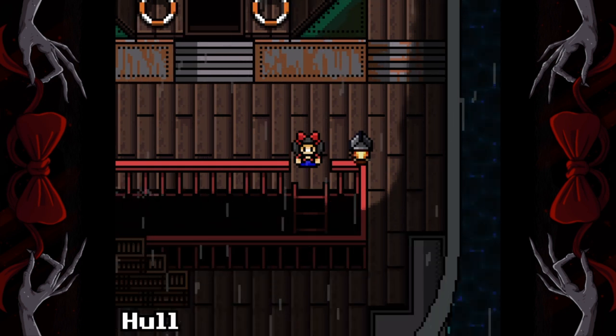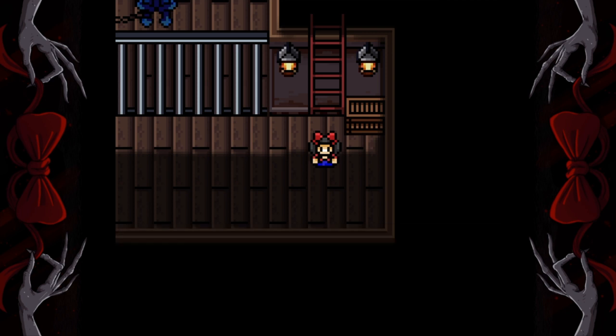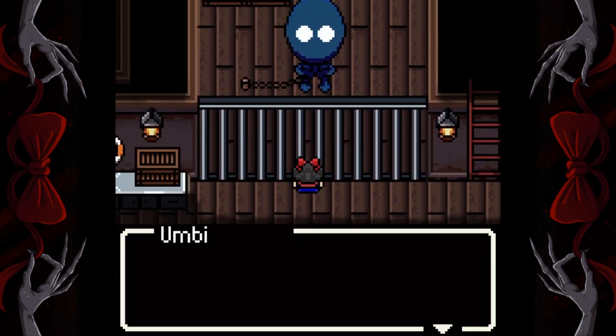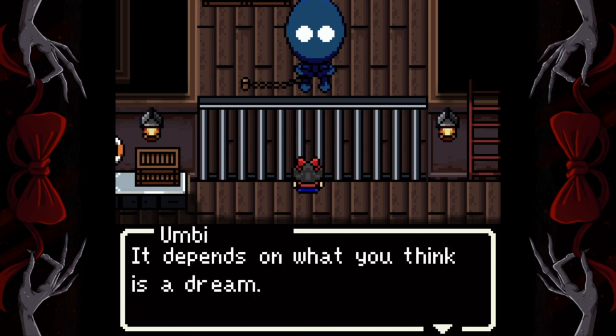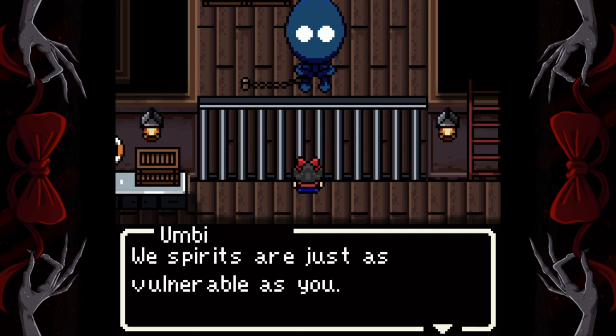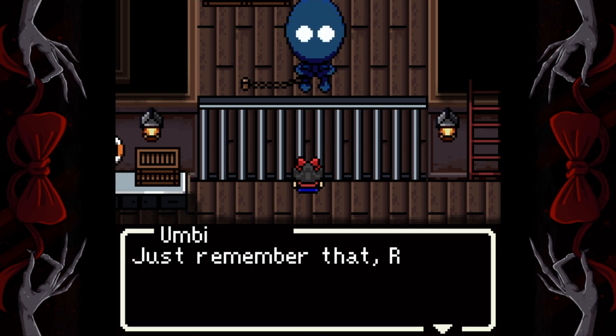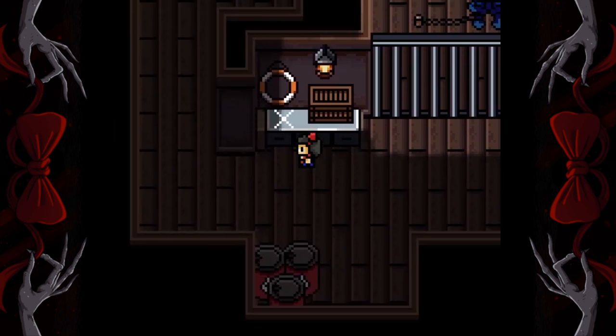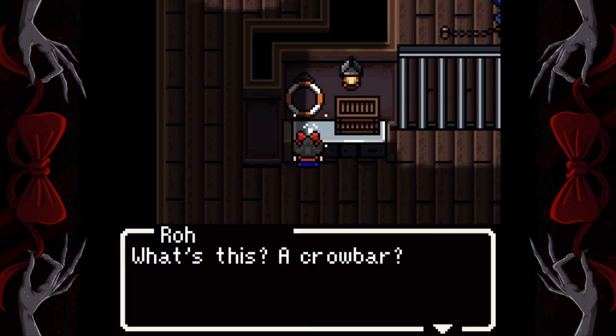You must only speak to Umby once now, so if you accidentally speak to him more, just reload this save. Go down the ladder into the hull. Keep your eye on this chat with Umby — it's something about spirits. When he says 'spirits are just as vulnerable as you,' remember that line and make sure not to speak to him again. That's the end of the first convo. Pick up this crowbar from the side table.